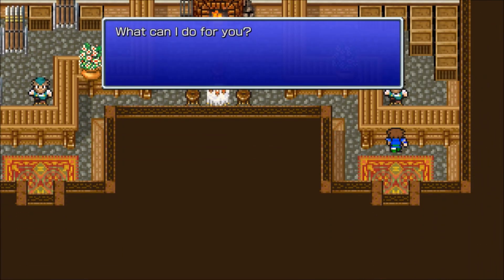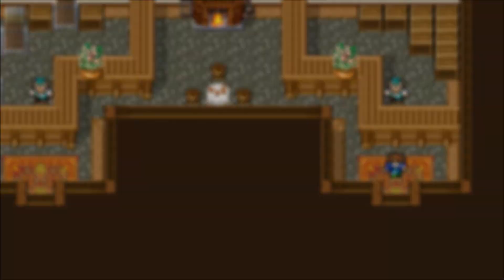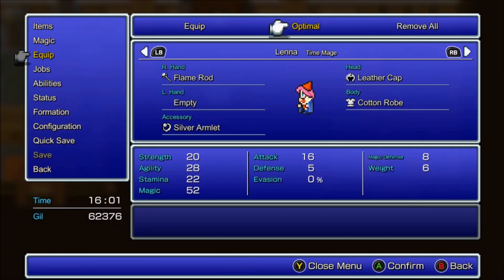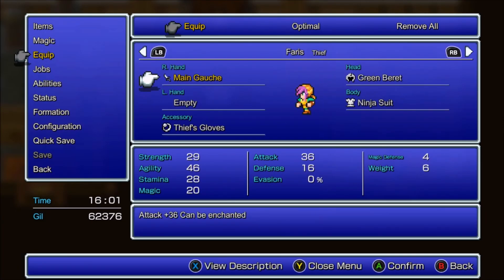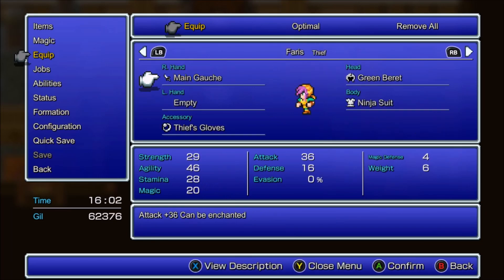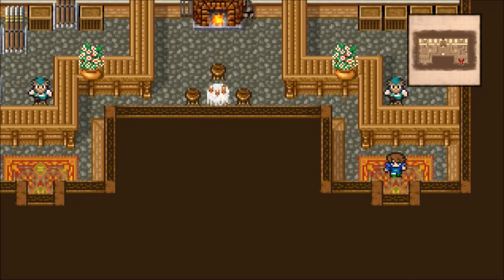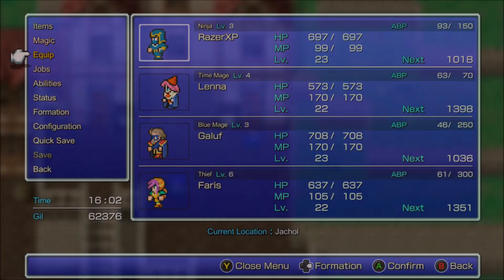You can steal those from the things with the sickles or whatever they're called. Anyway, I just equipped the Sage's Surplus. I want to give the Mage Masher to the thief — actually no, it's weaker. We'll give it to the White Mage — or I guess it's a Time Mage, but you know what I mean.